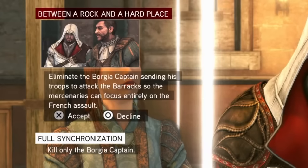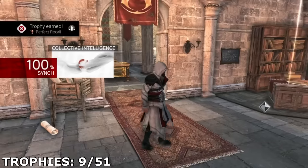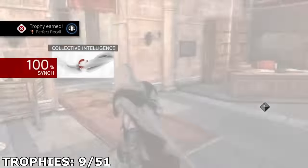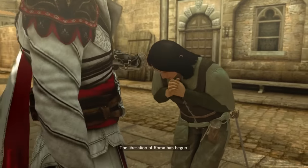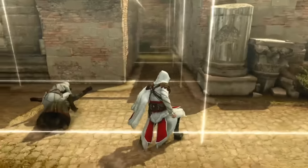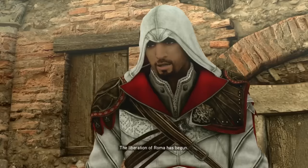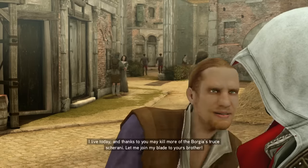This game introduces optional objectives and missions, and completing them gets you 100% sync. I managed to do this for all the ones in sequence three, earning me the trophy Perfect Record for achieving 100% sync in any sequence other than sequence one. In sequence four, memory five, we gain the ability to recruit assassins. You can then use them in combat and level them up to be more powerful. This is my favourite feature of this game, and once I recruited my third assassin, I unlocked the trophy Brotherhood.